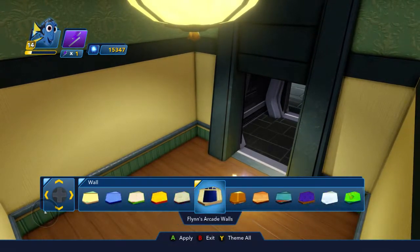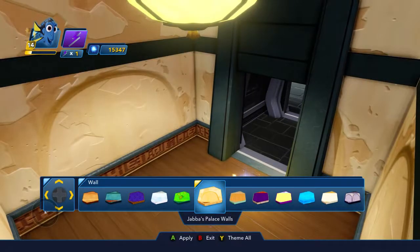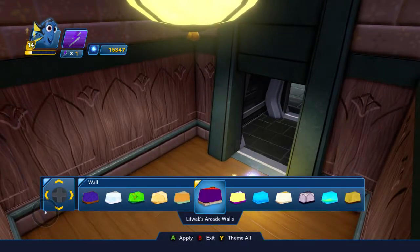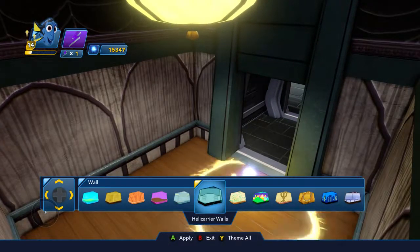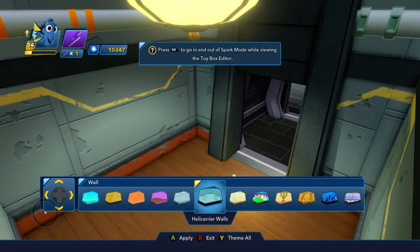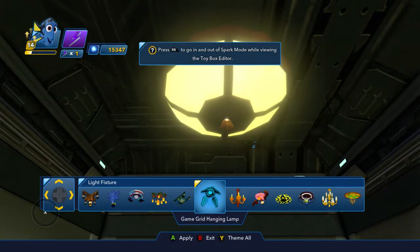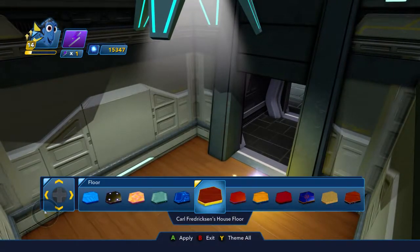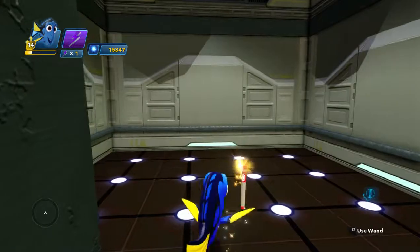Okay, and now what? We don't want to use the same wall. Oh, that actually - those two look awesome. But is it really spacey? I don't think so at all. The helicarrier walls - actually, let's do that. Yeah, that looks pretty cool. Okay, and then he would probably have the light right there. This is coming together pretty nicely. So the floor, it would probably be the game grid floor.